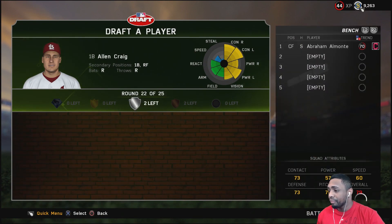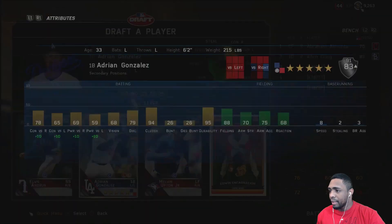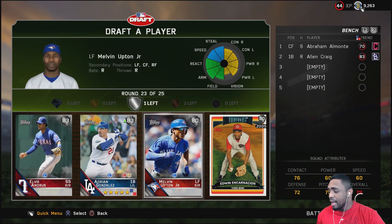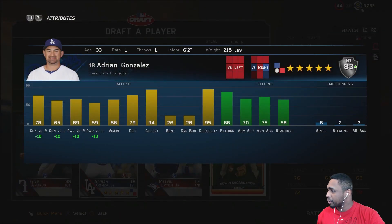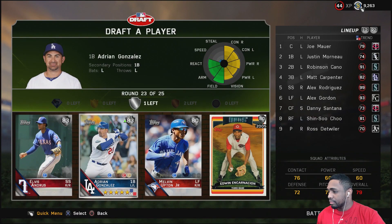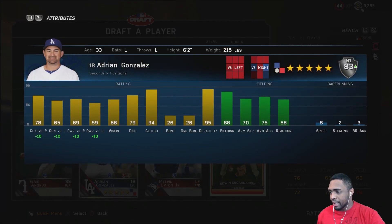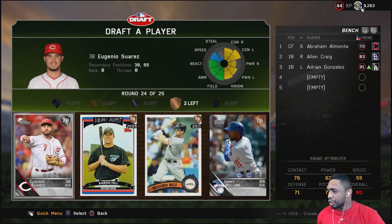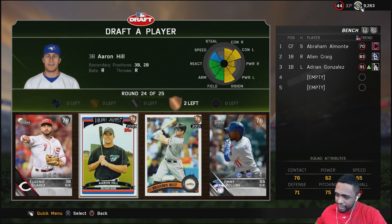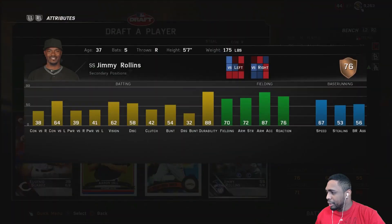We got Elvis Andrews — don't really need a shortstop. Adrian Gonzalez is playing up to 191 today. Melvin aka BJ Upton, Edwin Encarnacion — doesn't really entice me. Bench may need another lefty hitter. 88 and 79 with 68 vision — Adrian Gonzalez, why not? Only two rounds to go.